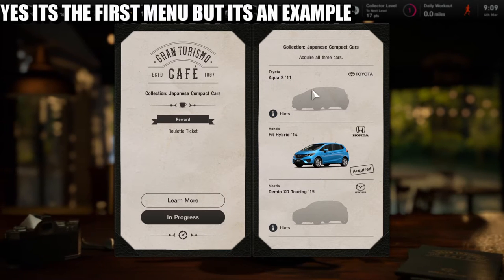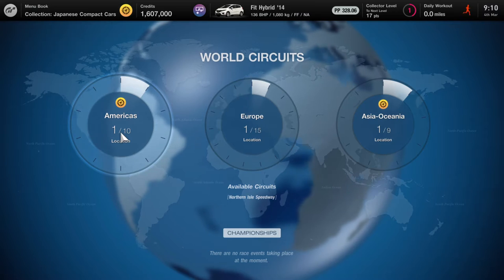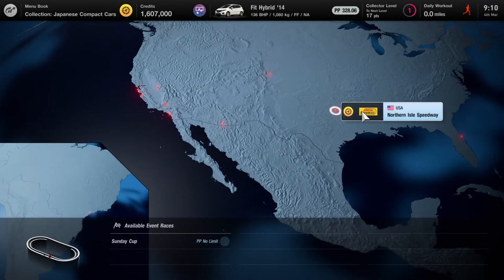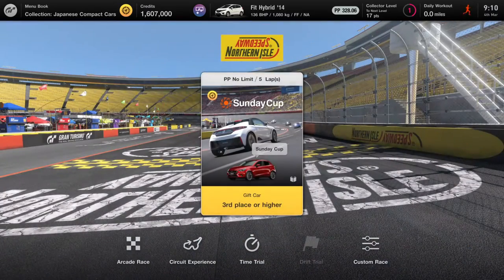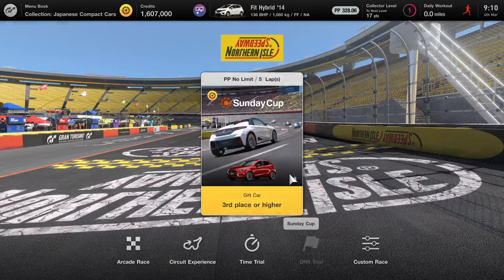What you need to look for is these certain cars, okay. Depending on your progress and where you are with your cafe and your world map — right now I've only got three races unlocked — as you can see here, this is the car that I'm going to need because it's got a grey icon.